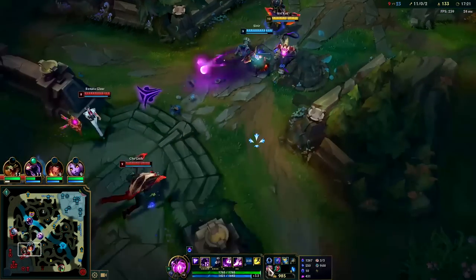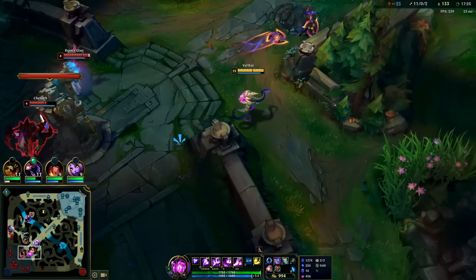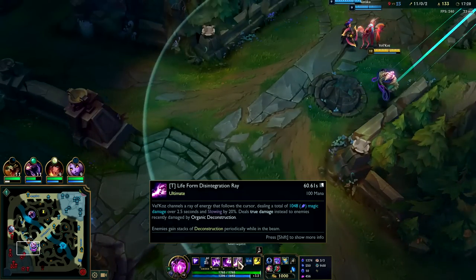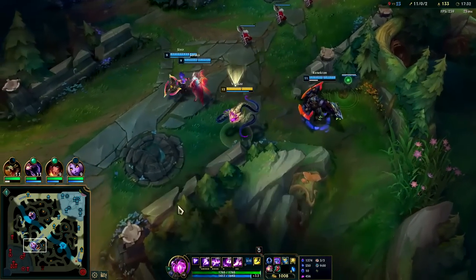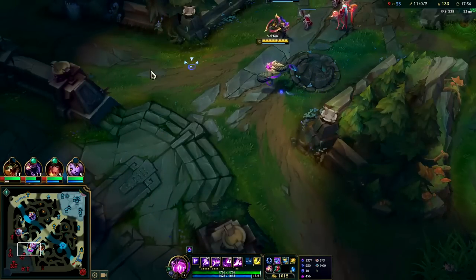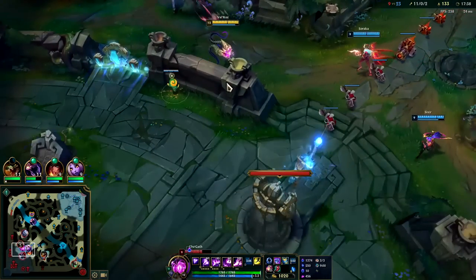If they have massive MR stacks you could even go Void Staff third. They don't have much MR though — I'm the only real AP on our team so they didn't build that much magic resist. And even if you do stack magic resist against Vel'Koz, since his R is so much true damage — in theory the entirety of it if you've already applied your passive to them within the last seven seconds — the magic resist only does so much good.